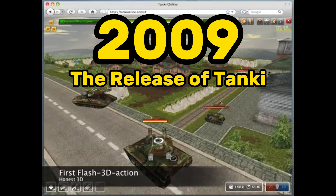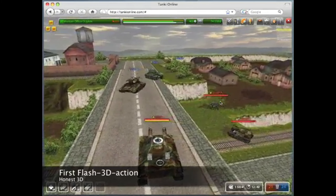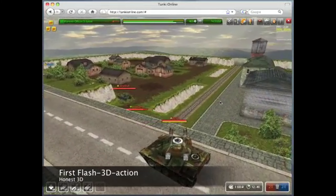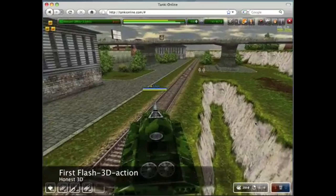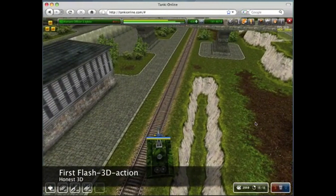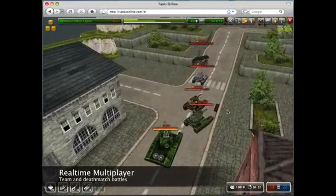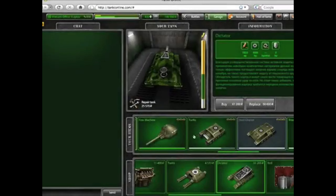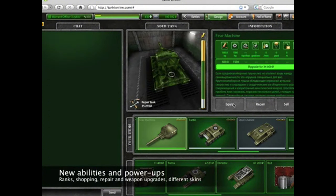2009: The release of the game. The release of Tanki Online is widely known as June 4th, 2009, but that's when open testing began. The actual main servers were released shortly after. The game audience had just started to form and developers were quickly playing with the first users. The prices in the garage were vastly different, and there were tons of bugs and glitches. There's a lot of stuff to cover here, so if you'd like a video dedicated to Tanki Online's release, let me know.